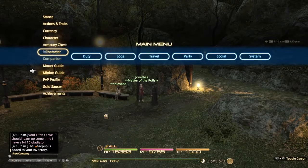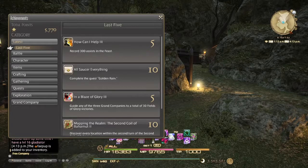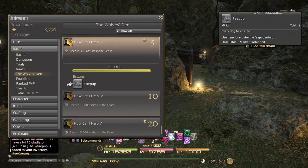Once you've done it, come and talk to Old Mate in Old Gridania and he'll give you the Minion. There's the achievement there — 'How Can I Help You 3' — 300 assists.